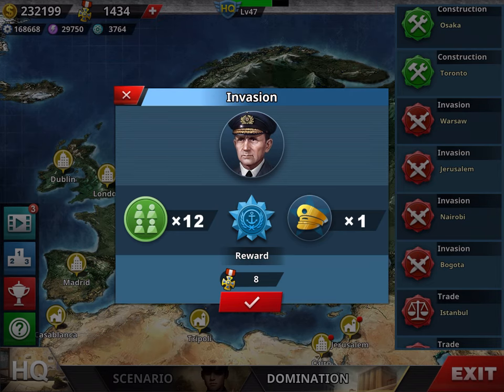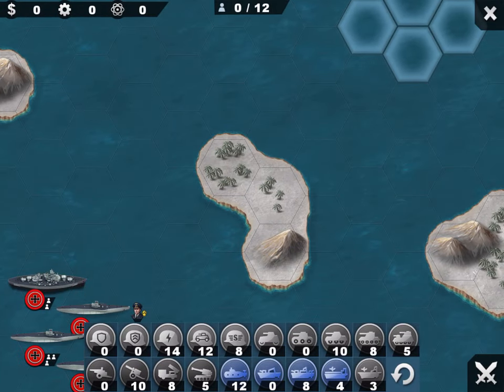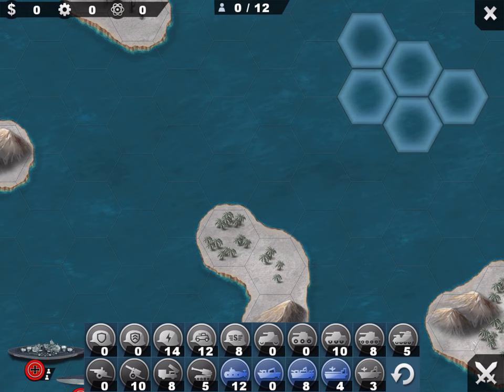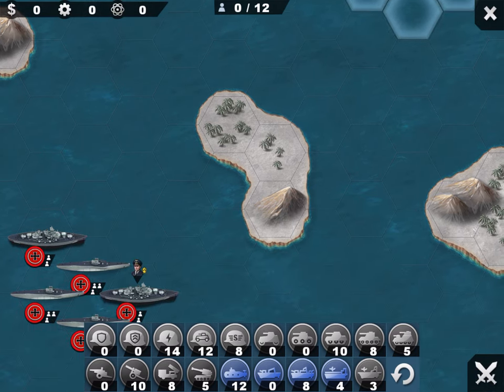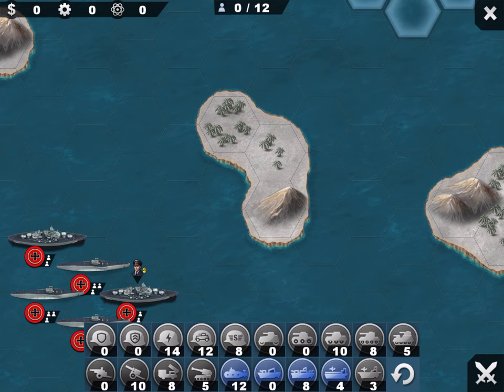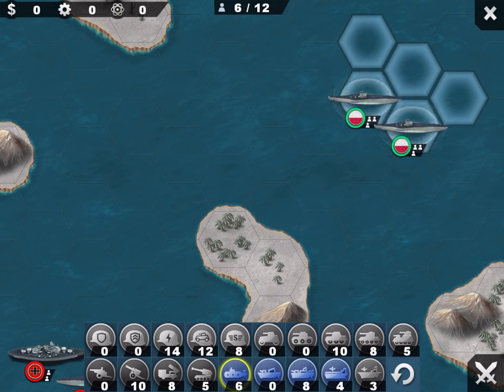Then you can play Invasions. There are three levels — they give you 6, 8, or 12 medals. Six is the easiest, eight is intermediate, and twelve is the highest. I'll play this one — it will be a marine invasion. You can see the anchor in the middle. In order to play the invasion you need to have legions, which you buy in the headquarter.